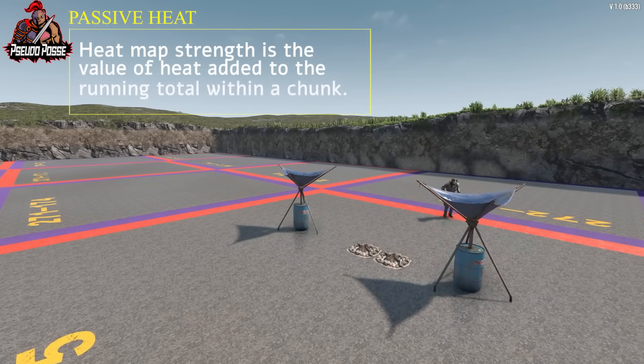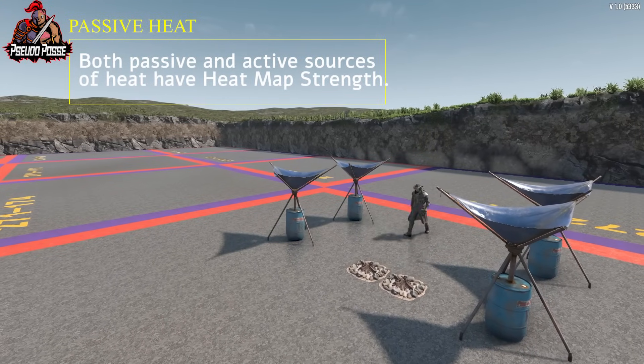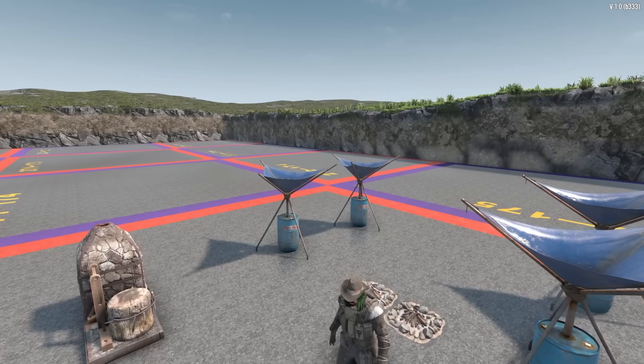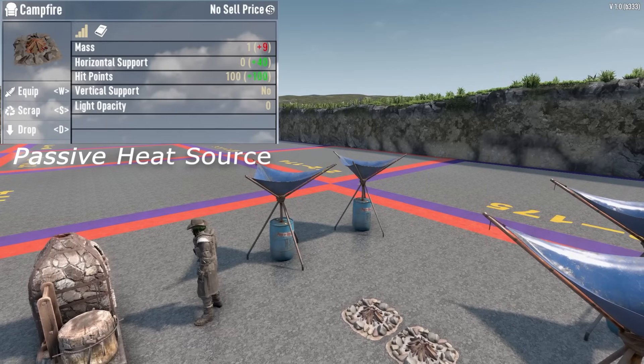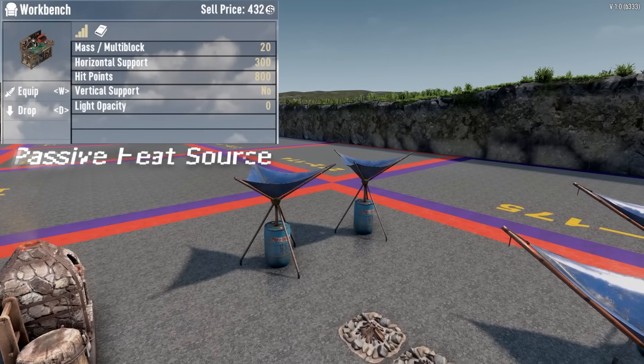Heat map strength is the value of heat added to the running total within a chunk. Both passive and active sources have this parameter and contribute. Passive heat accumulates over time and is purely limited to these blocks: torches, candles, burning barrels, campfire, dew collector, forge, cement mixer, chemistry station, and the workbench.